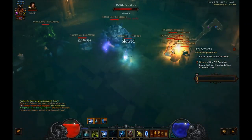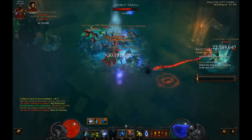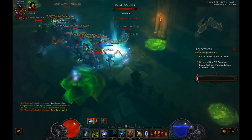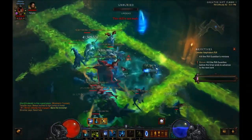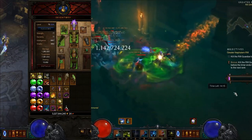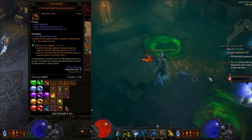Some of the basic gearing goals are to get over 400k HP, 30% CDR at a minimum, and as much damage as possible. My current gear has just a little over 400k HP, about 44% CDR, and about 1.2 million sheet DPS. It's called the Jade Harvester build because it centers around the Jade Harvester set 6-piece. To get those 6 pieces you need 5 pieces of Jade Harvester and a Ring of Royal Grandeur.